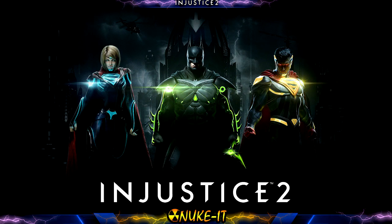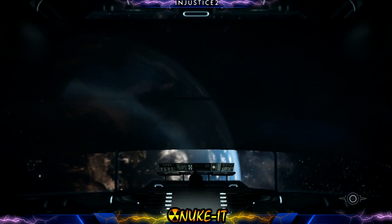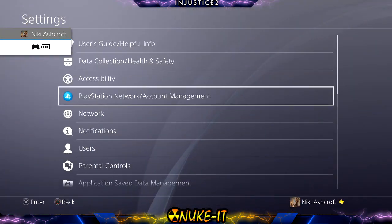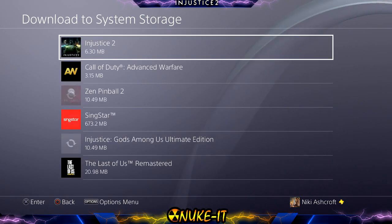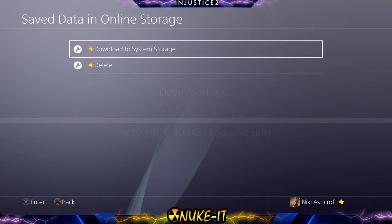Now before the patch this worked — you could just go back into the game and redo the multiverse again. But after the patch, what you have to do is wait for the game to start up at the main menu. Once it's loaded, press your PlayStation button again, go back to settings, and re-download those files — so close the application and download them again. You basically do the process twice and it does work.